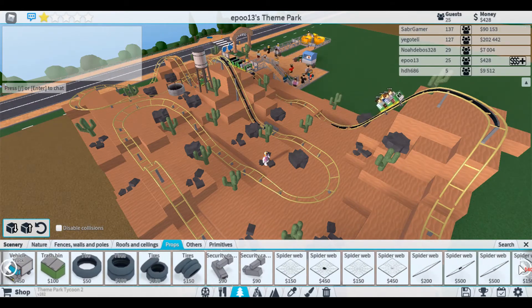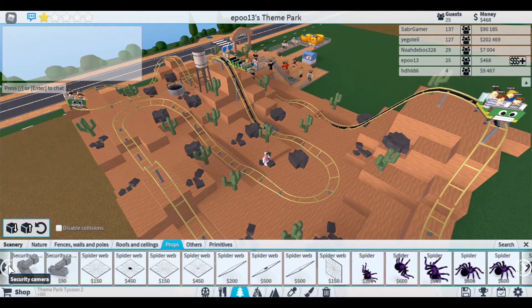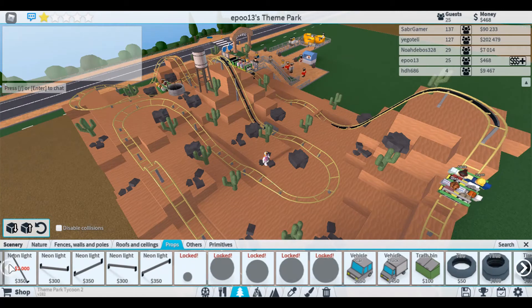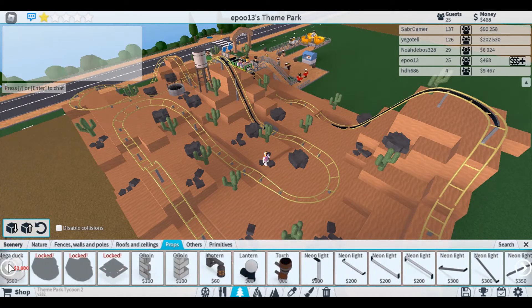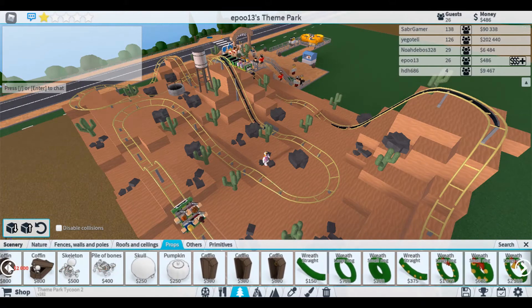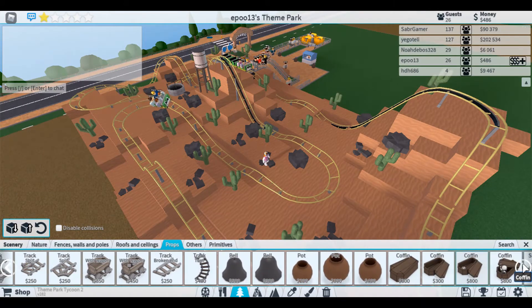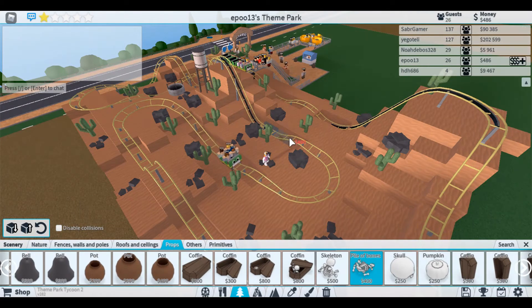How far along does this scenery list go? Oh, spiders at the end! So we have enough for our little desert setup. Oh, so many people are using the coaster - this is so good. We have enough for our pile of bones now!